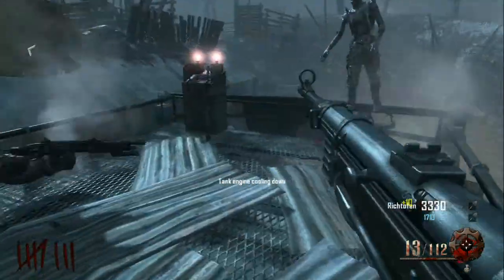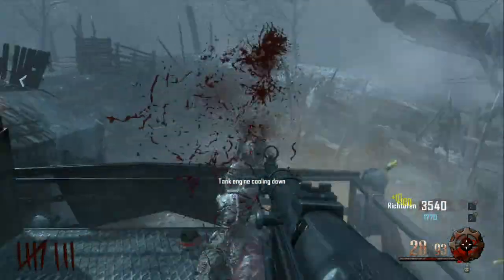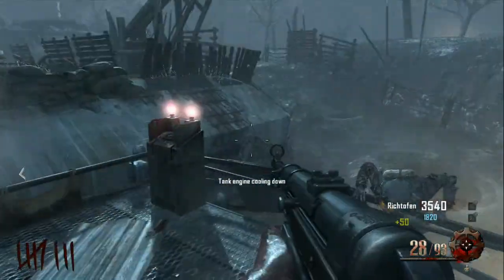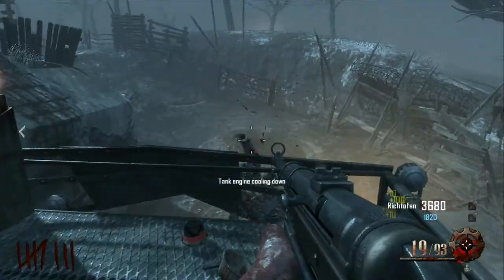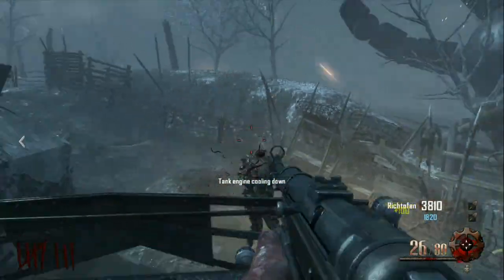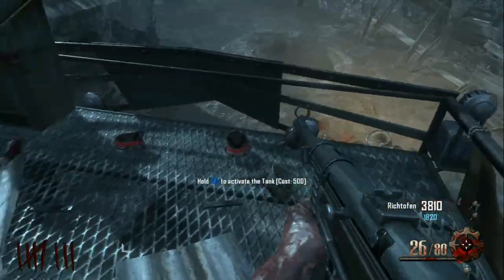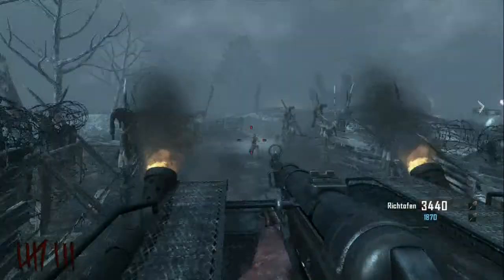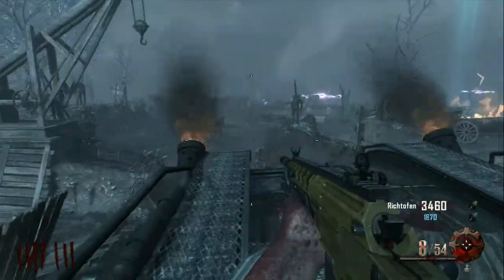Once the tank's done cooling down, it costs another 500 points to start it up again. So you'll need 500 to start and another 500, totaling 1,000 points — but you'll most likely be killing zombies on the way there so you don't have to worry about it.